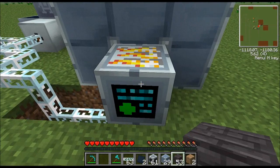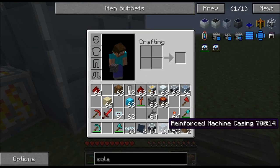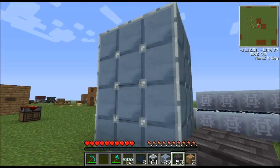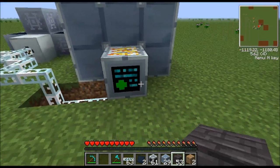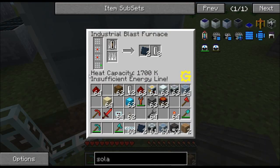All that crafting produces the industrial blast furnace block. This thing needs reinforced machine casing — that's what all these surrounding blocks are. Put them in a three-by-three pattern, four tall. Leave levels two and three hollow — same construction as the blast furnace — then place the industrial blast furnace block out in front. If you click the block it shows you the recipe diagram: the green dot is the actual industrial blast furnace block, the bottom level is solid three-by-three, the next two levels are hollow, and then there's the top.